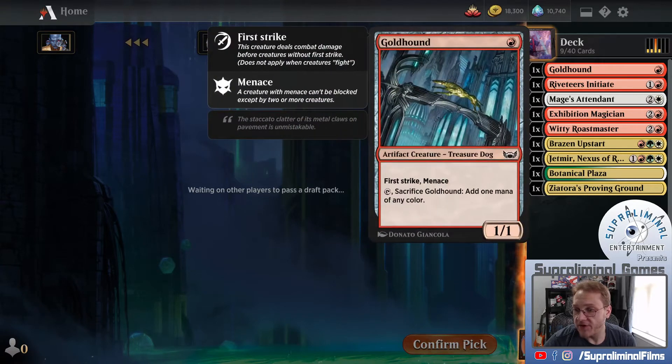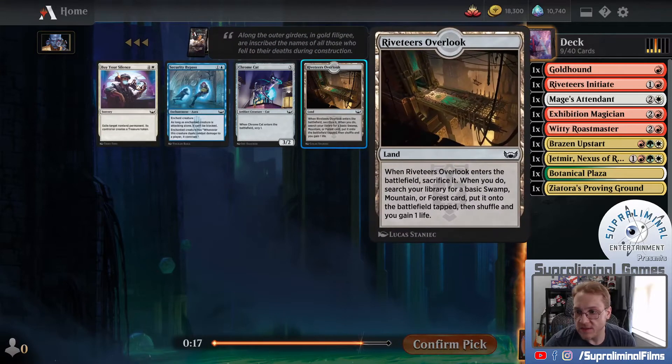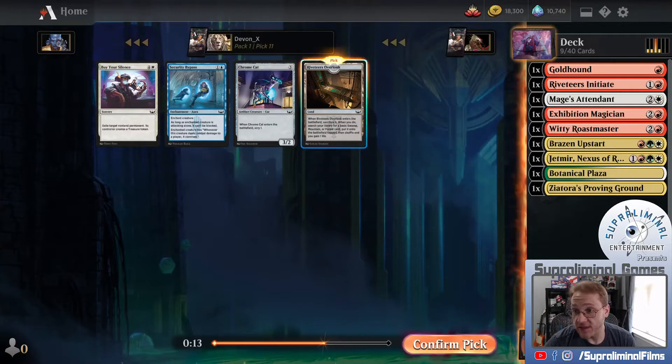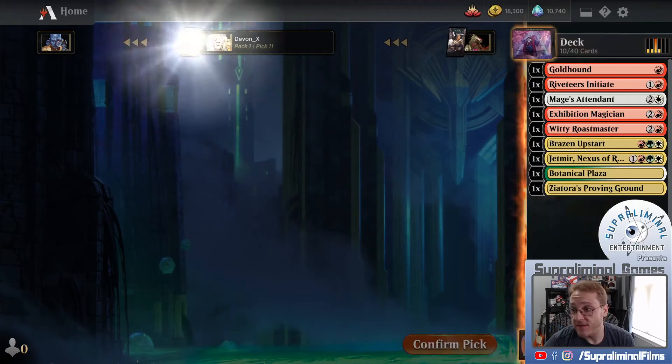I think Goldhound early is fine. It's a lot of keywords on a 1-1 - First Strike and Menace. You can tap to sack it and add a mana of any color, so that's the value for us. Swamp Mountain Forest, so this is Mountain Forest - much better for us. We could buy their Silence, which is pretty good. I like the unconditional removal - it's just a non-land permanent - but I'm going to take the fixing.